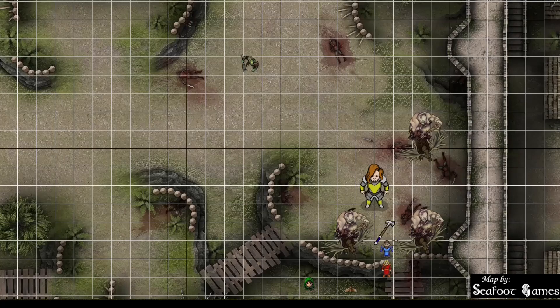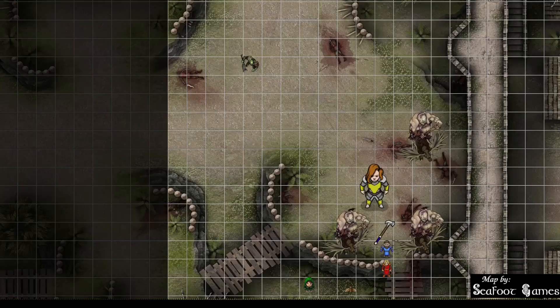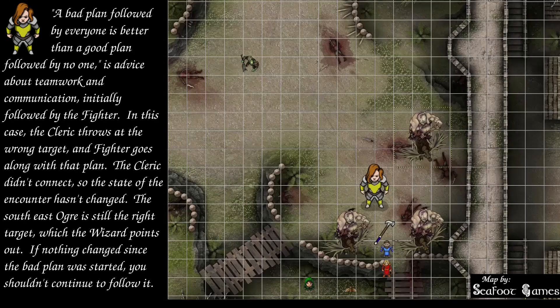Dingo's turn. He attacks the ogre that the spiritual weapon missed — has advantage on the one to the southeast. First hit: 21 to connect — 17 slashing — that's lethal. Then attacks the most damaged elk — hits for 9 slashing. Bonus action second wind for 14 HP recovered.